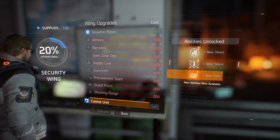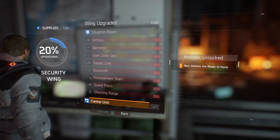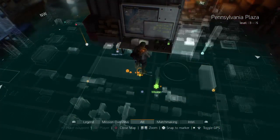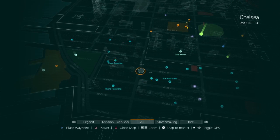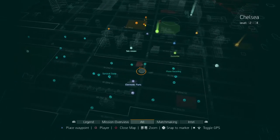Choose the K9 upgrade. This K9 upgrade gives you the Intel Discovery perk. With this Intel Discovery perk, all the collectibles are visible in a zone when you have completed all side missions and encounters in that named zone. The collectibles are then shown as cyan blue dots, as shown on this map.